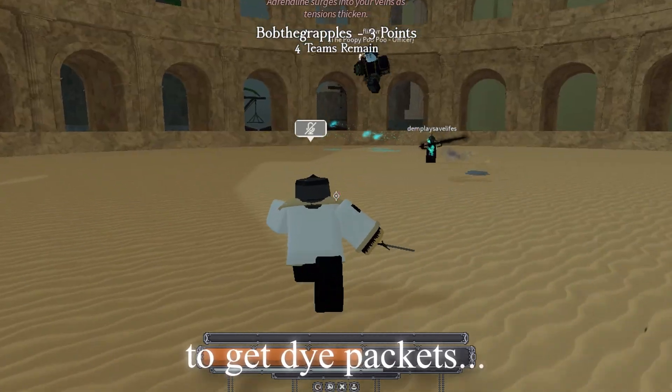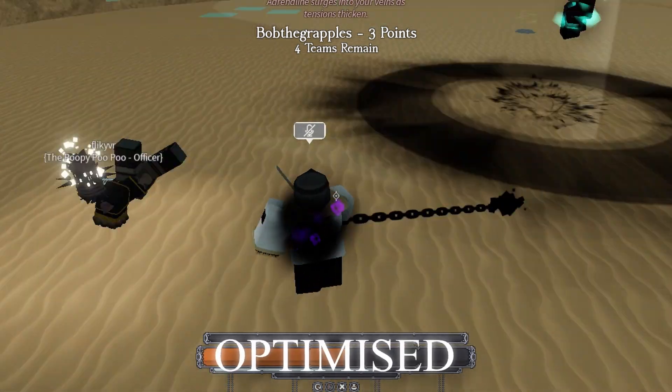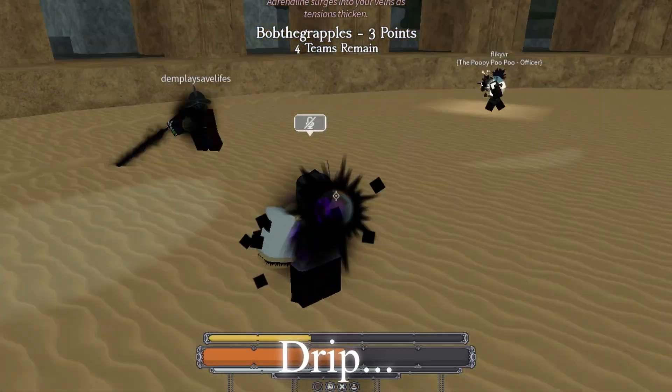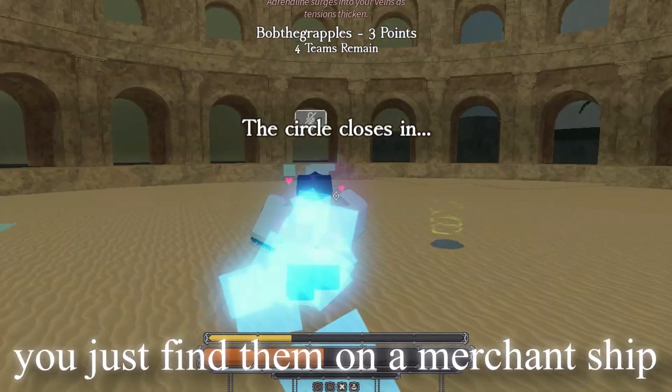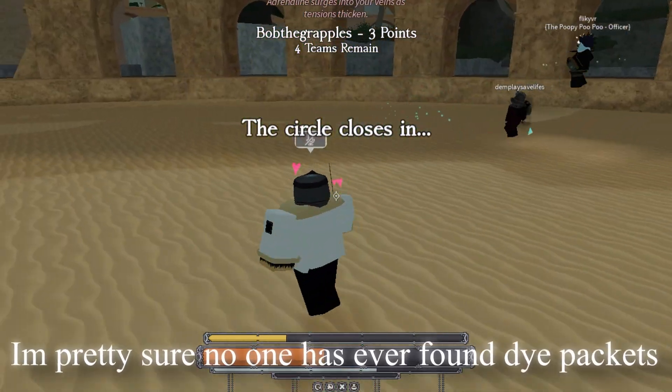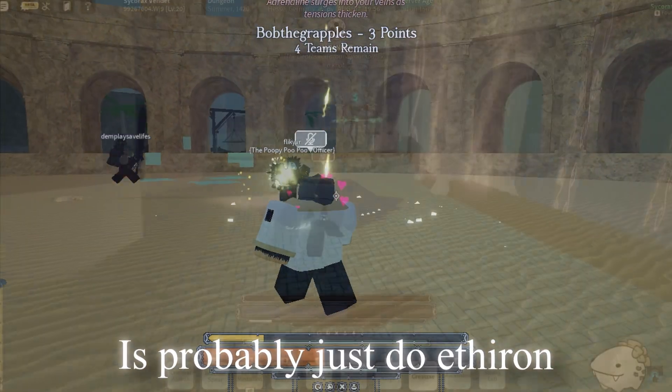Step two is getting dive packets. Dive packets are very important if you want the most optimized, min-maxed, perfect drip. How do you get dive packets? Well, you just find one on a merchant ship — just kidding, I'm pretty sure no one's ever found a dive packet on a merchant ship.